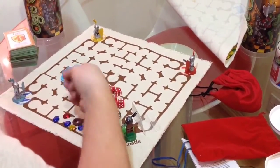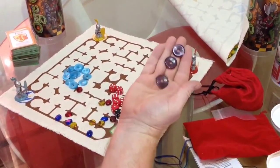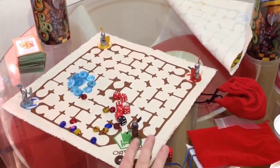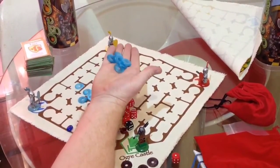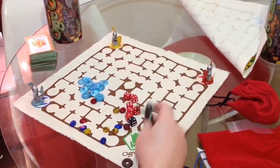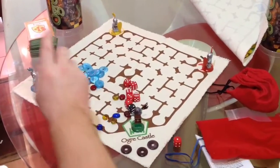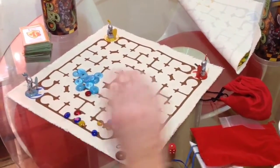We've even got a variant now that we play all the time, where the ogre starts with three burgundy glass donut armor chips, and he has them permanently — they can't be taken away from him. Because blue armor chips can be given and taken away, but the ogre has these three, and it basically gives the ogre that bit more teeth. Because the ogre's against all the other three, to win the game he has to collect six treasures, whereas the knights only have to collect four treasures in their own colours. So it really does mix it up a bit.